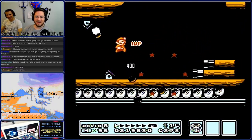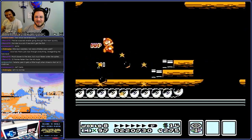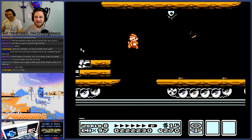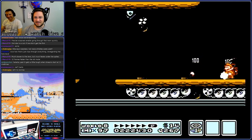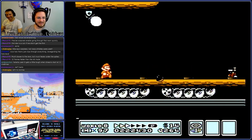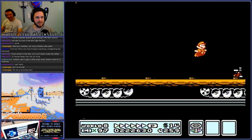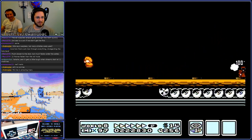This section is just disgusting. 97 lives — how are you gonna get the last two? Much slower to the door, but much faster under the spikes. 22 frames faster than the old route — interesting.